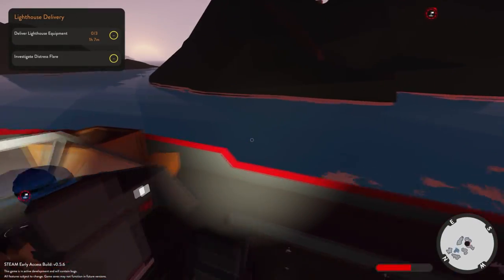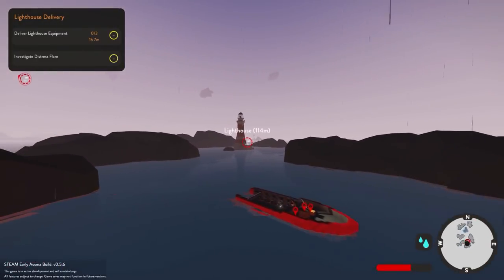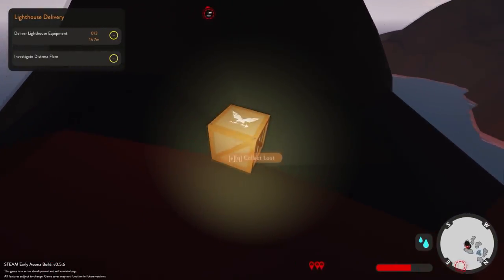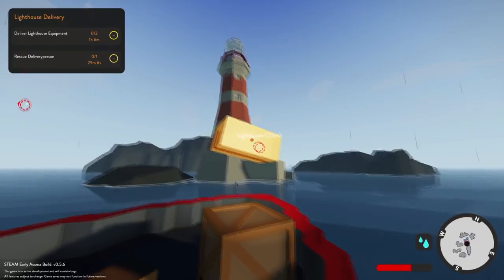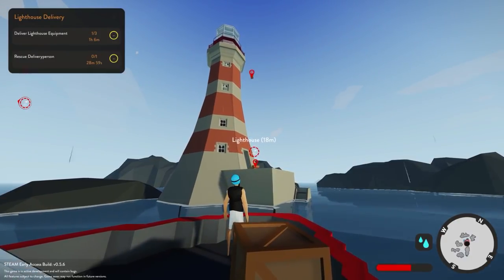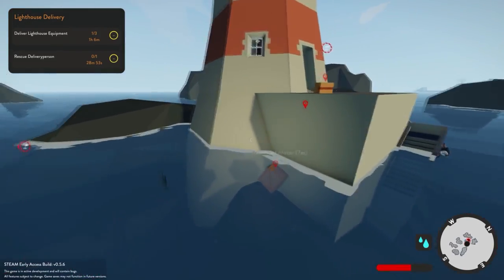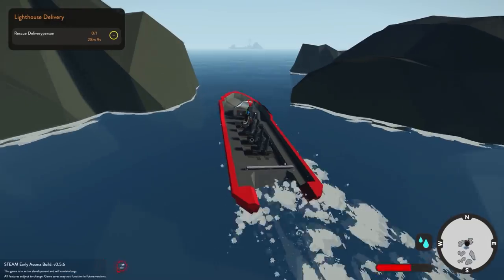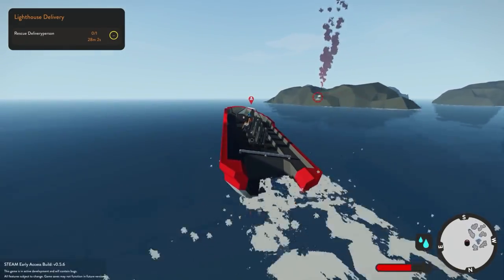Oh, there's a person up there. You go deliver the stuff, I'll go grab this guy. You gotta deliver stuff to the lighthouse over there, 114 meters away. This guy is just investigate distress flare — I'm going to pick him up. You know you can throw objects, right? If you hold the grab key — E — then hold it and let go, it'll launch it pretty far. Your guy's like an Olympic athlete. I think I threw that a little too far. I didn't throw that one hard enough. This is Amazon delivery service at its finest. Some precision driving.